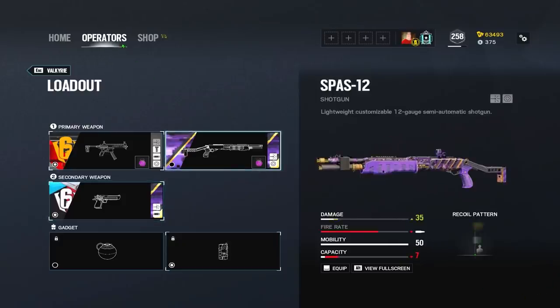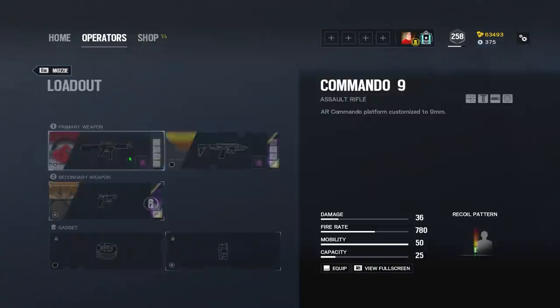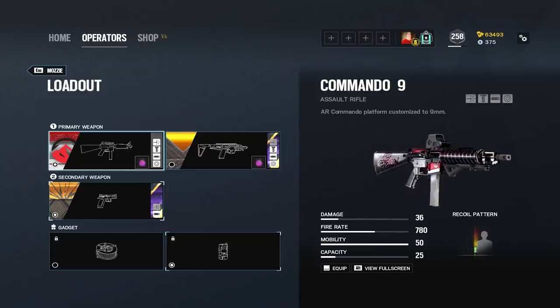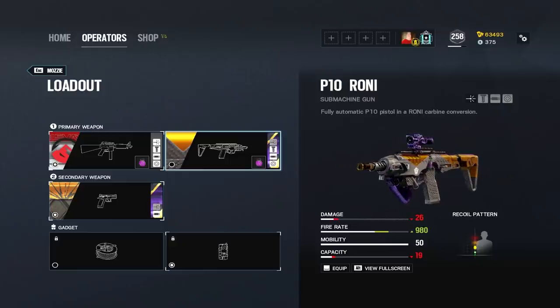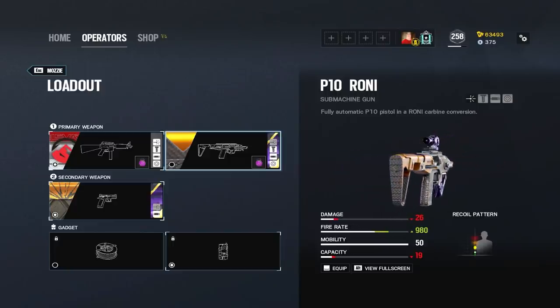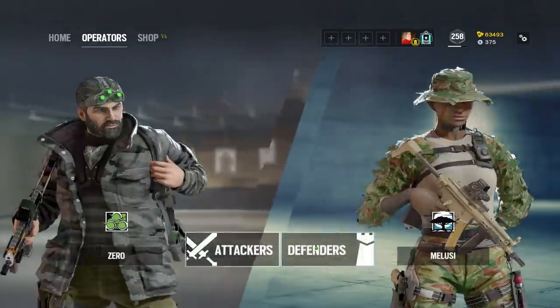Now let's talk about the last thing to go over in this category — their primary weapons. Mozzie has the choice between the Commando 9 or the P-10 Roni, both very solid picks. The Commando is an assault rifle with solid damage per bullet and rate of fire, but the P-10 Roni is a different animal. With a low mag size of 19 bullets but an insane fire rate just shy of 1,000 rounds per minute, it's a scary gun in the right hands.